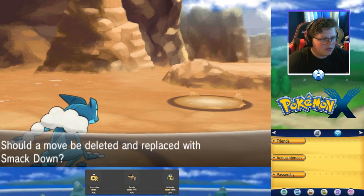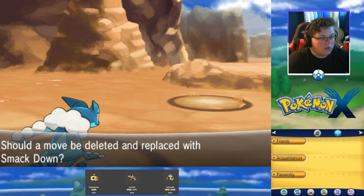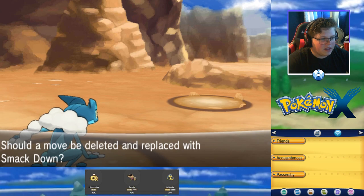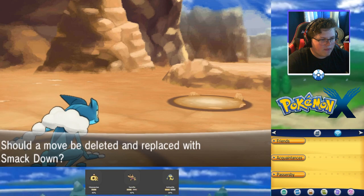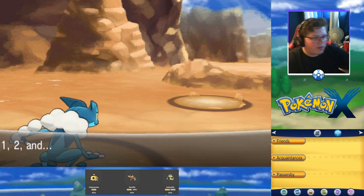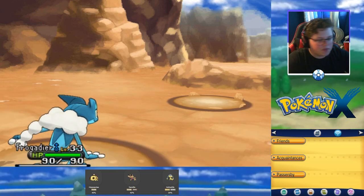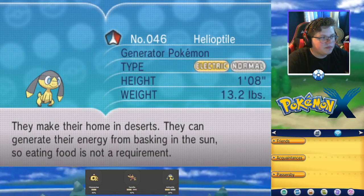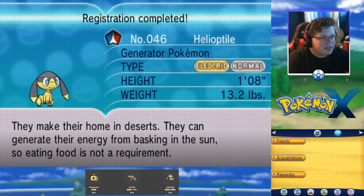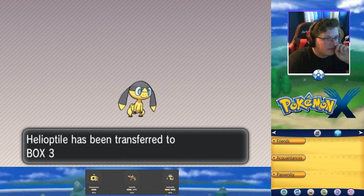Frogadier is level 33. I'll go ahead and use Smackdown. Let's get rid of Bubble — I never use it anyway, and Smackdown is a rock move which might be useful against other typings. Helioptile's Pokedex entry: they make their home in deserts and can generate energy from basking in the sun, so eating food isn't a requirement.